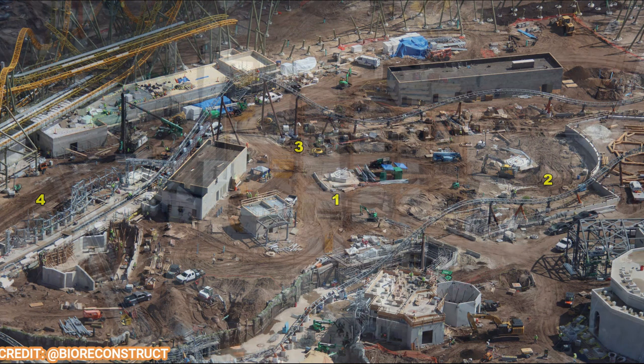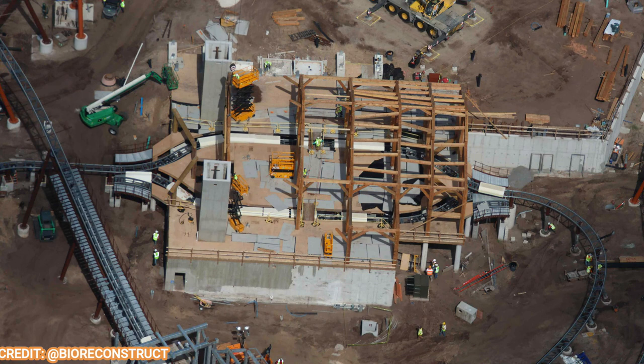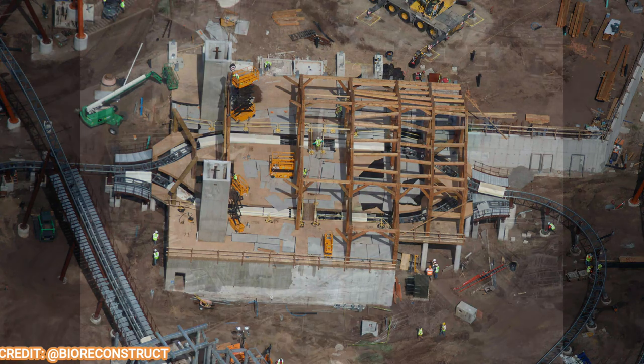Here's the coaster station — it looks like it was built by Vikings with uneven Viking architecture, which looks fantastic. It starts off looking like wood but its final coat will make it look more finished as it goes off to that first launch. There'll also be a show scene before that first launch that'll be exciting, reportedly with animatronics — similar to Hagrid's Motorbike Adventure — so that'll be really cool.